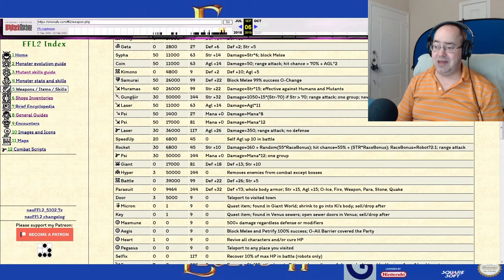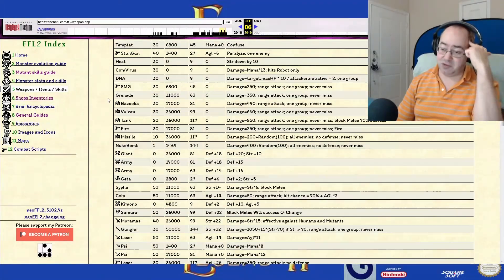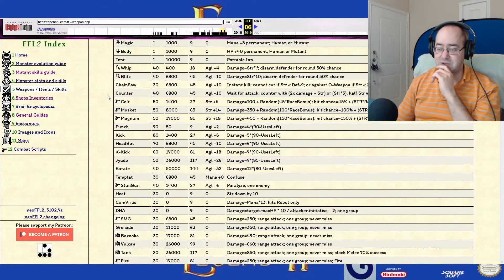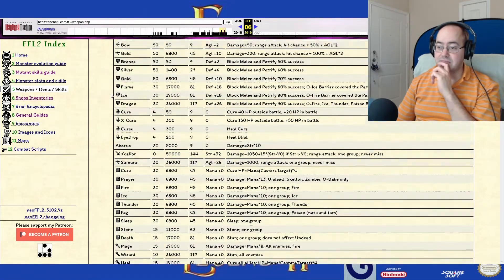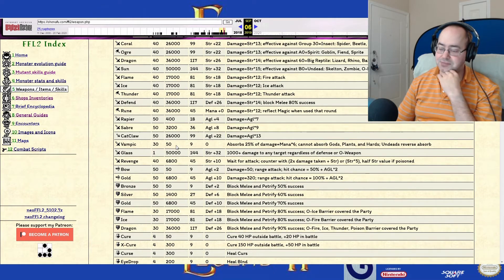Gungnir — maybe we just leave the Nasty Dungeon and leave that stuff. Honestly I could sell it, but it's a strength weapon and we don't use strength weapons. Same thing with the Flare Book — well, we'll take that. We'll toss the Vampik Sword; we're not gonna use that. And there's the Glass Sword — one use, it's a strength weapon, but if we equip it on the robot, it's a thousand-plus damage to any target regardless of defense or O weapon. Which is great — that's amazing.